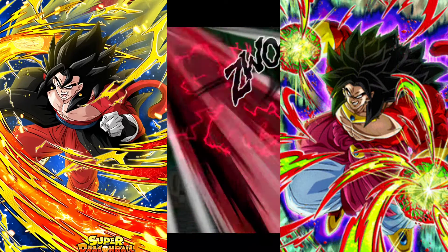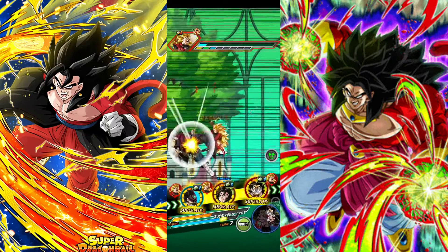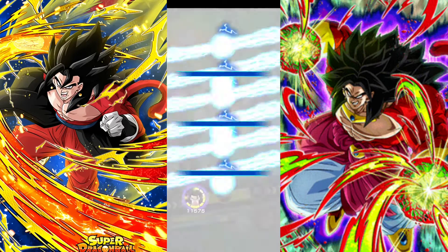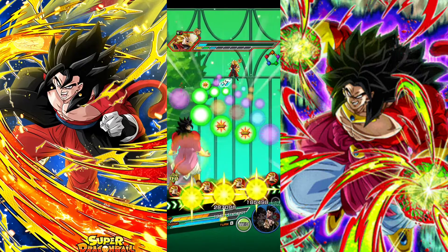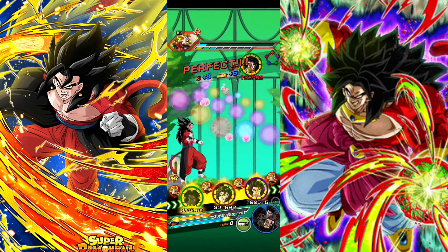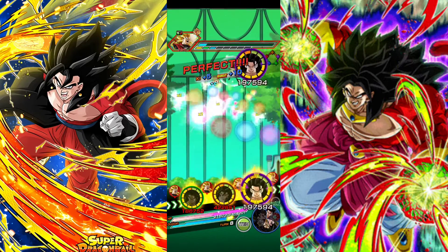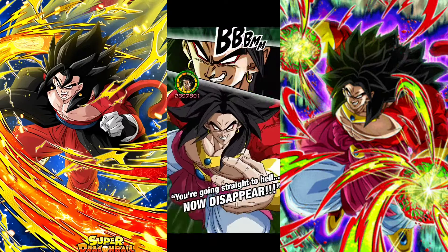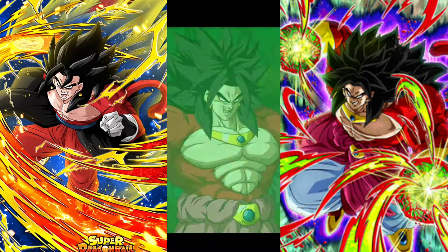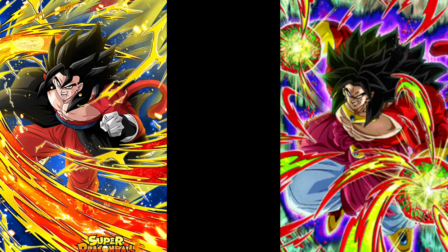This Cumber is actually freaking good — do not sleep on this Cumber. Gohan's on rotation now — I'm gonna give all these Ki orbs to Gohan. Deal some damage right now — do it, do it to him!